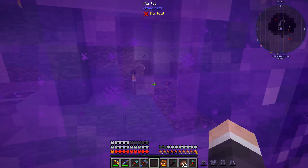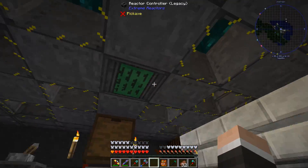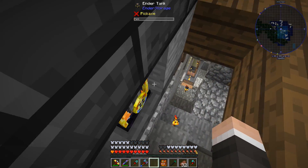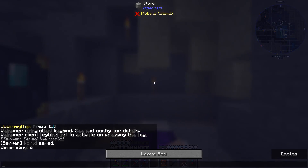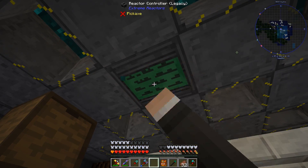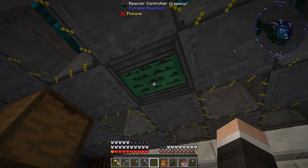Let's check the reactor — yep, I kind of figured that. We are using more than 14.8k RF per tick. I think it's getting about time for a wee bit of an upgrade there. That's going to pull all the power away from everything, so we need to disconnect one of those and find a place for the new reactor.